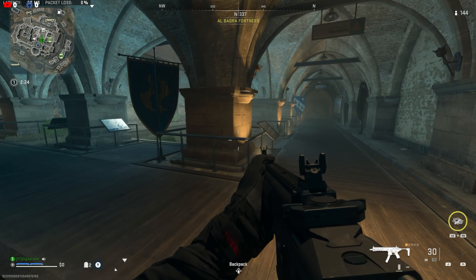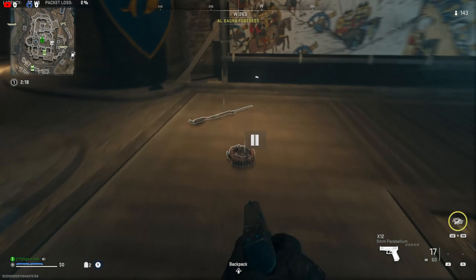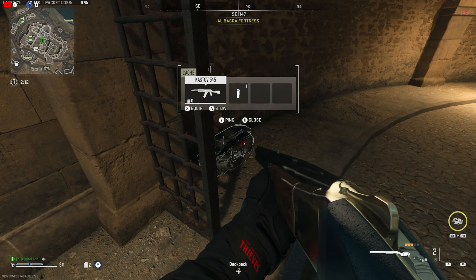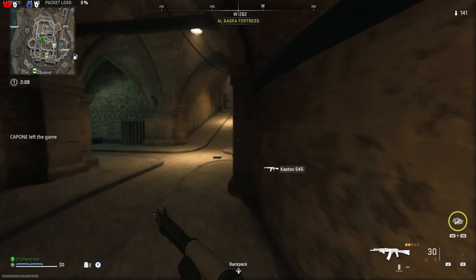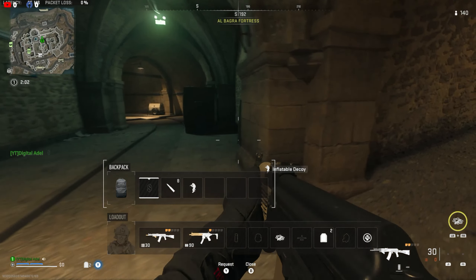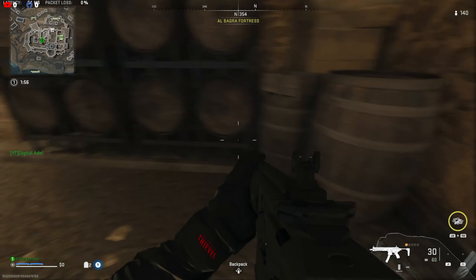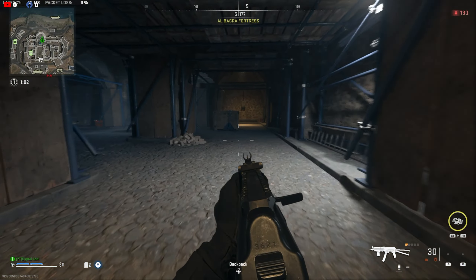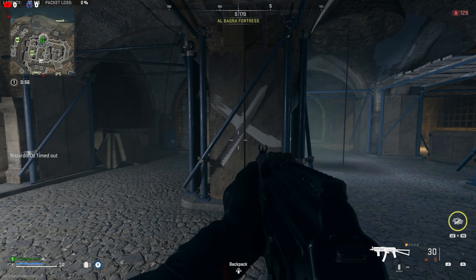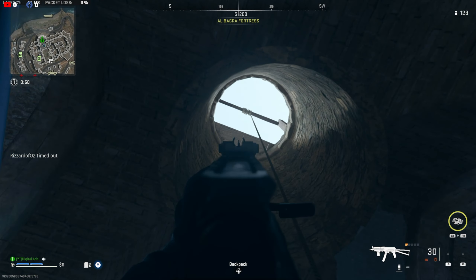What could it all mean? I went to Al Bagra Fortress in search of answers. I remembered when I first started playing the new map there were red arrows pointing into Al Bagra Fortress when I dropped here. And if you go to the middle, you'll find a well. The bottom of this well, there's going to be a white X. So this white X is at the underground of Al Bagra Fortress, right beneath a well, and this well goes up to the top.